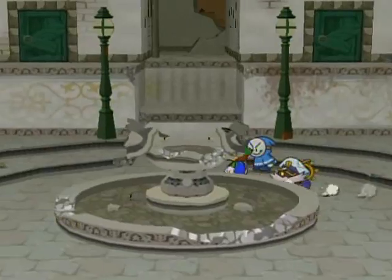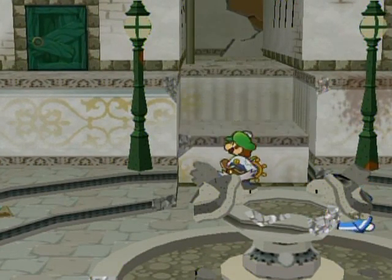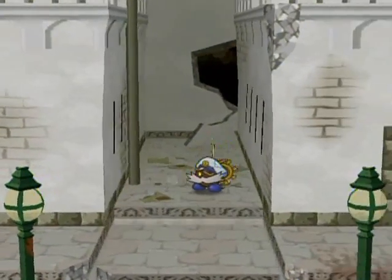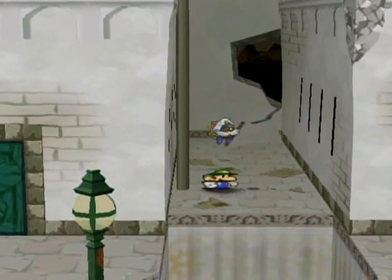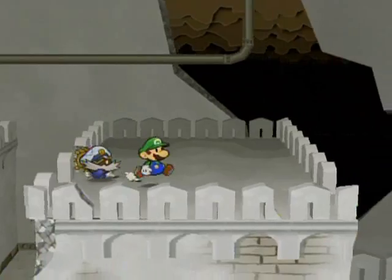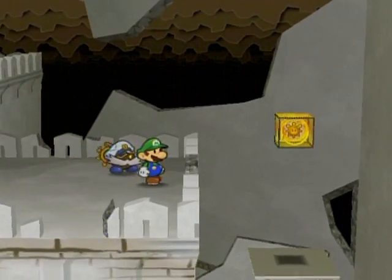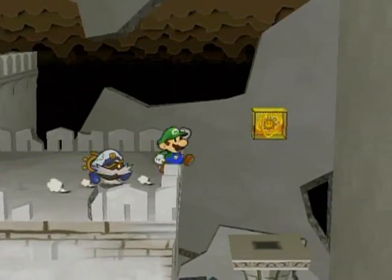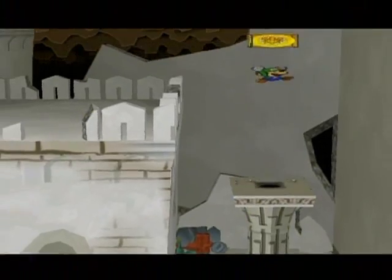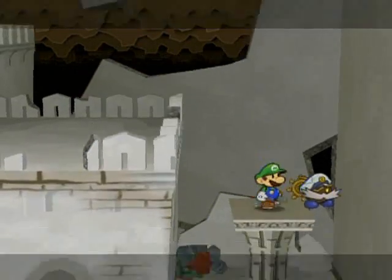Now I came back over here as well, because now that I have the spring jump - see this pole right here and these little drip marks? That's an indicator that there's a pipe that you can jump on to get on top of this roof. From here you can - look at that! There's a shine sprite all this time on top of this pillar, the first pillar that we got a shine sprite from behind in this place. Look at it - it's gorgeous!